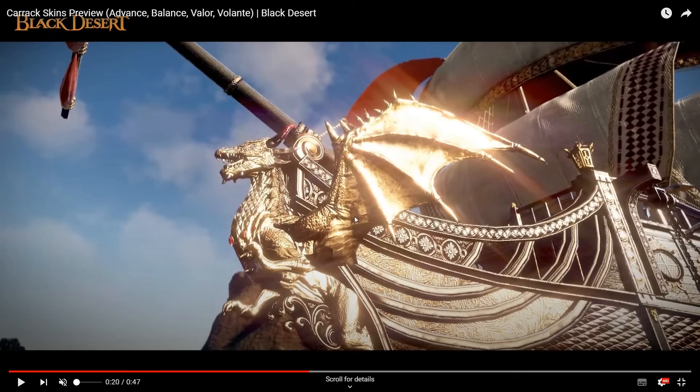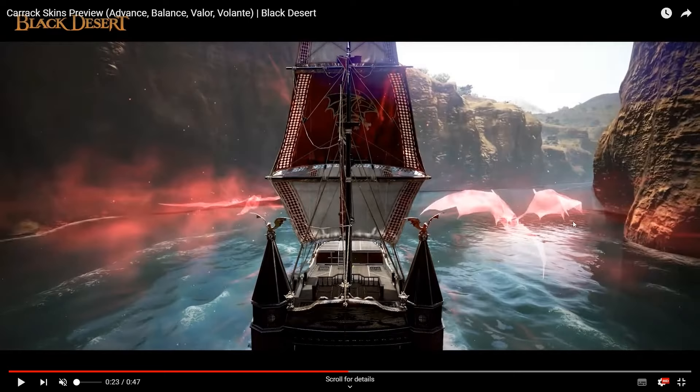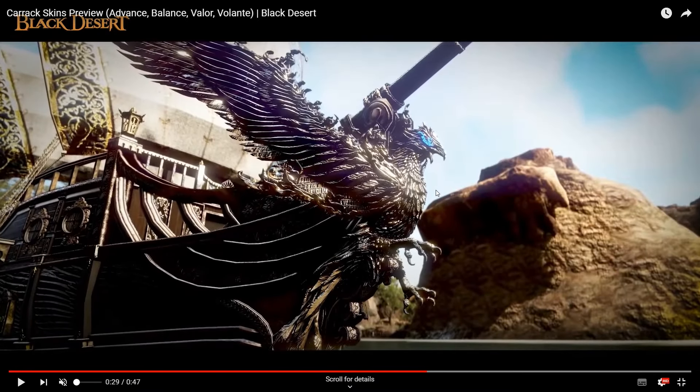Not seeing too much of a really stunning effect, but as we take a closer look further on — oh my goodness, just look at this little dragon flying around at the back of the ship itself. Each Karak has its own symbol, so this is a nice add-on. I believe this is most probably the Volante skin, and the dragon one is supposed to be Valor — because Valor is an attacking ship with high damage, while Volante, the eagle, is supposed to be about speed, excelling in high speed.